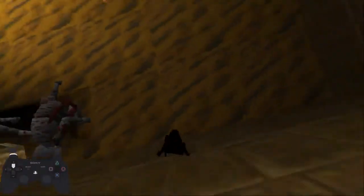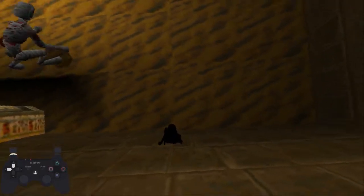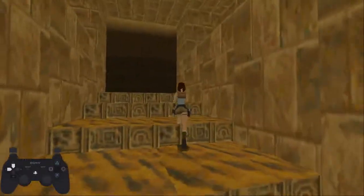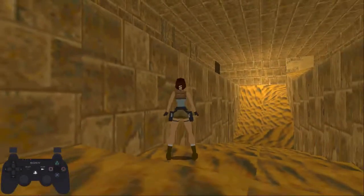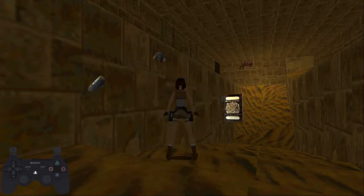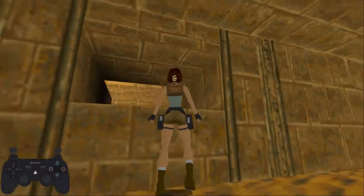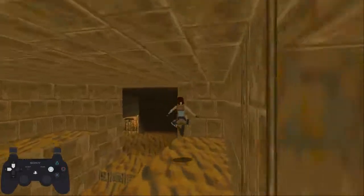You want to turn 180 degrees basically and face outside like this. Once we're facing that way we can let go of forward and just do back jumps and we'll get out. Once you're in the wall you're safe — the mummies can't touch you, but you just need to make sure you get in the wall. So 180 degrees, facing outside where the mummies are — 1, 2, 3 back jump and you'll be here so you can just get out this way.